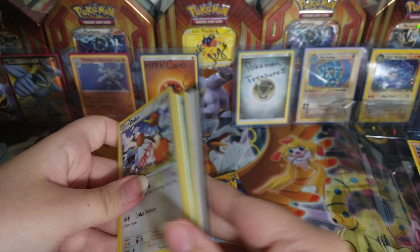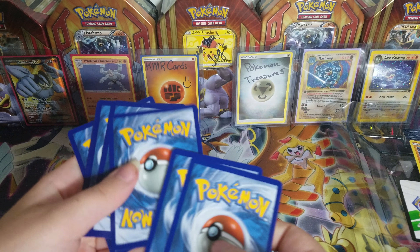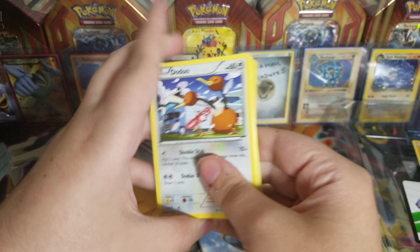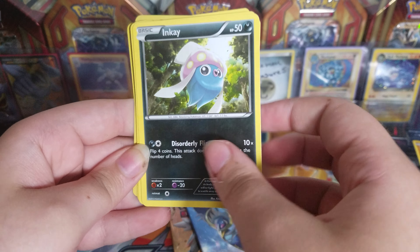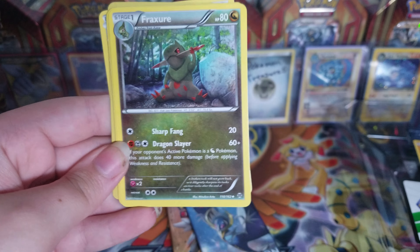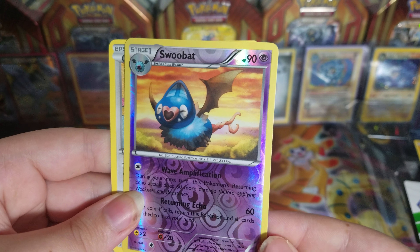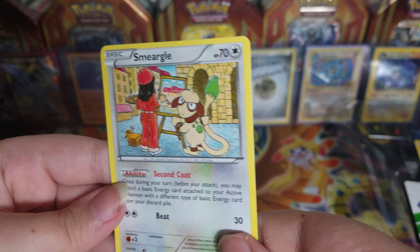That's that nerd, by the way, if you do not know who that is. I've not done any Pokemon videos in a while. We have a Doduo, a Chespin, an Inkay, Pika Pikachu, Magnemite, a Fracture, Parallel City, Seaking, Swoobat Reverse — and that is an Uncommon — and we have a Smeargle.